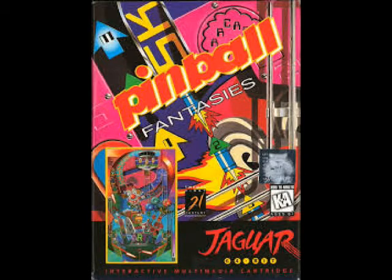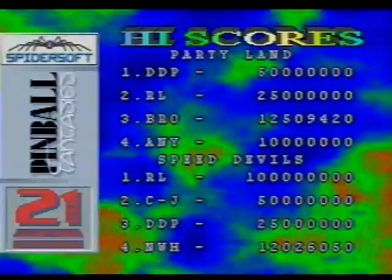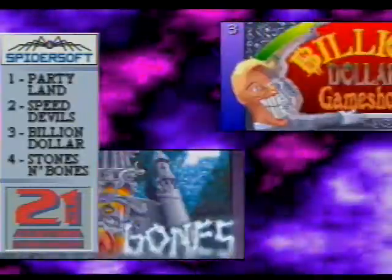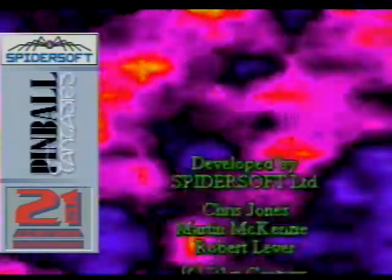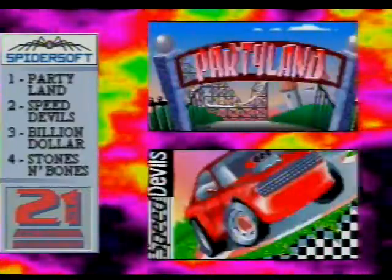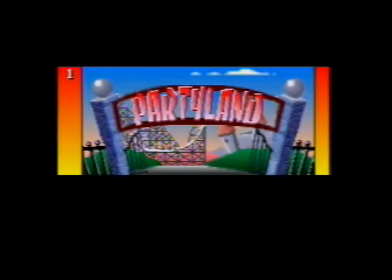We're taking a look at Pinball Fantasies, one of two pinball games for the Atari Jaguar. It starts with an intermission sequence with interesting soundtracks. You have a choice between four pinball tables: number one is Party Land, number two is Speed Double, number three is Billion Dollar, and number four is Stones and Bones. You select the tables by pressing numbers one through four on the keypad.